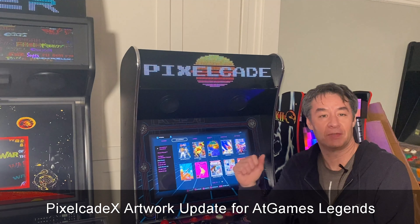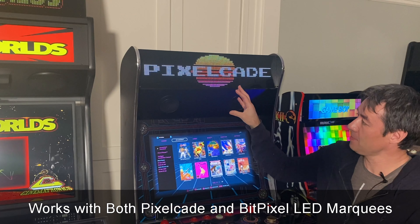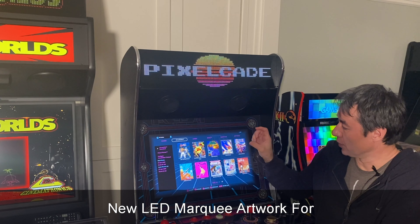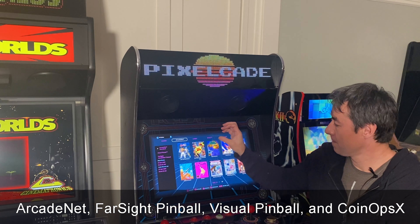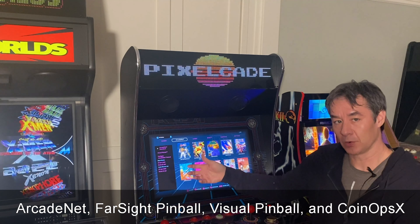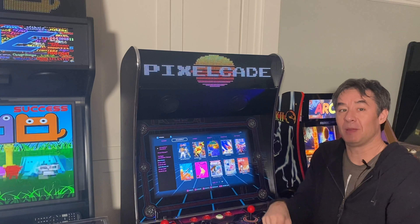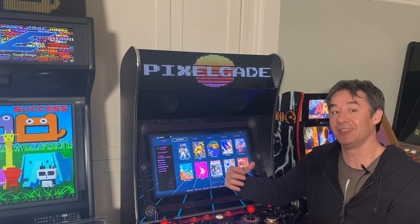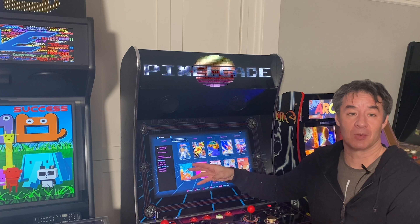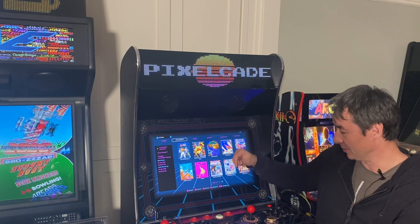Hey y'all, as always thanks for tuning in. So I've got a new PixelCade X release for your AtGames Legend Ultimate Cab — basically a bunch of new PixelCade artwork. We've got new artwork for ArcadeNet, Farsight Pinball, Visual Pinball, and a bunch of new updated meme artwork if you're running CoinOpsX. I want to say a big thanks to Mark, who helped out on some of the CoinOps artwork from MAME. Big thanks to Mark, and if anyone else wants to help out, definitely let me know.